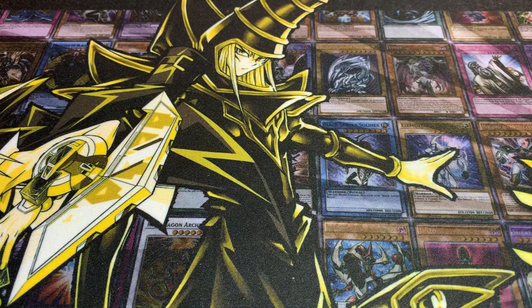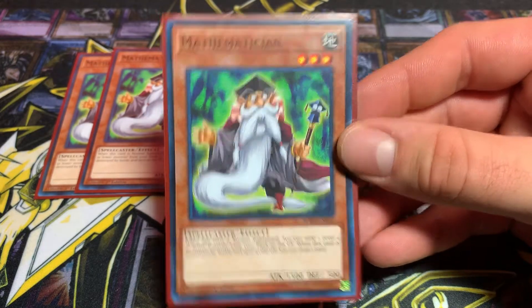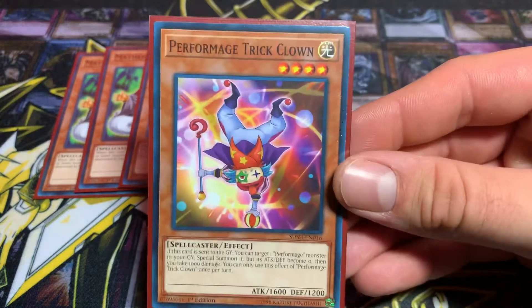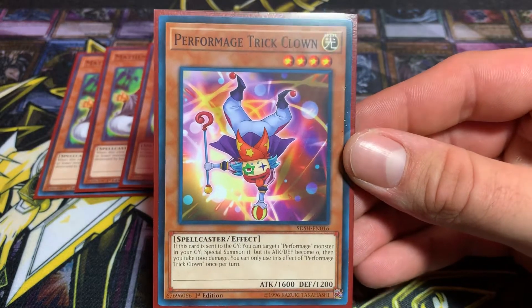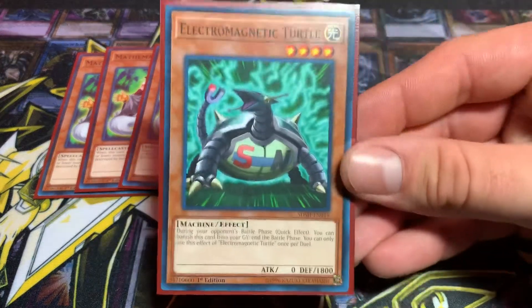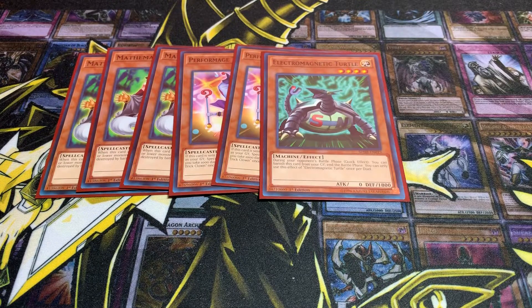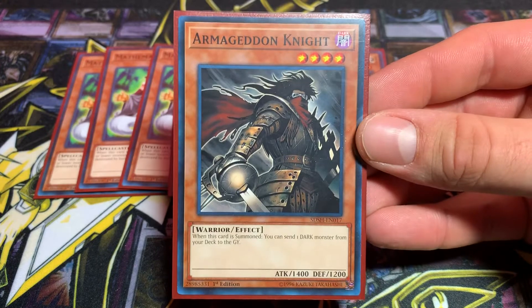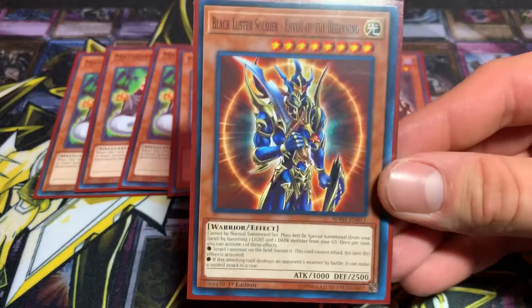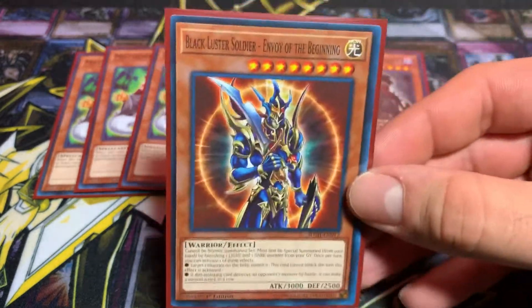Next up I run three Mathematician — really good card. Two Performage Trick Clown. Cards Busting. One Electromagnetic Turtle — a little spice for your budget build. One Armageddon Knight. And I run one Black Luster Soldier — Envoy of the Beginning. This is a good card to help you win if you're already winning, so I figured one would be fine. Initially I had him at three, but one is fine.